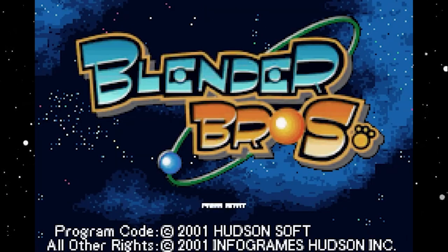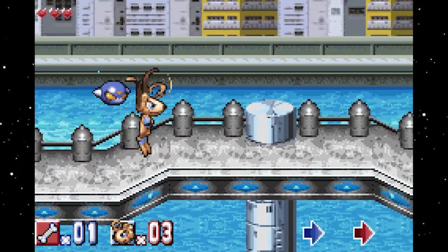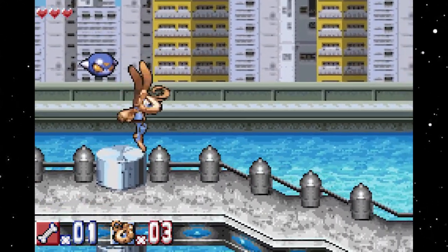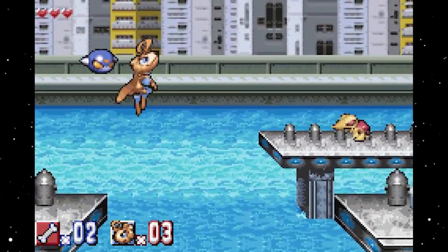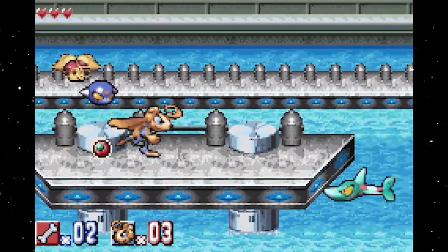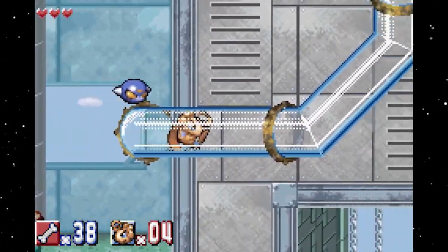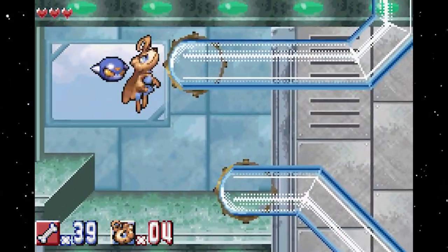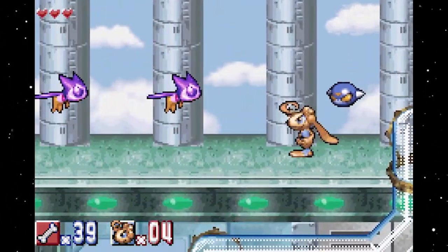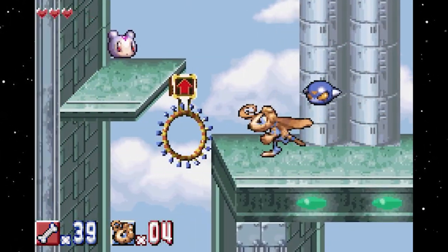Blender Brothers is a quirky and imaginative action platformer developed by Hudson Soft for the Game Boy Advance. Released in 2002, the game combines fast-paced gameplay with unique mechanics and colorful visuals. In Blender Brothers, players control two adorable blender-headed characters named Blender and Mixer. The duo embarks on a mission to save their friends, who have been captured and turned into mindless enemies by the evil King Scorchio.